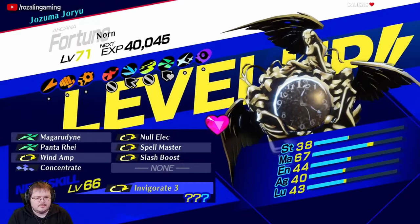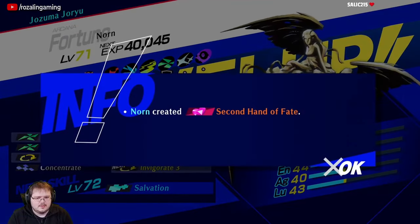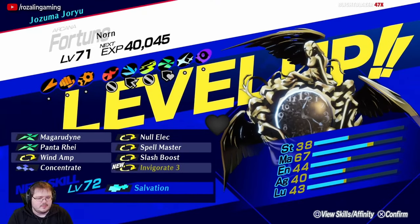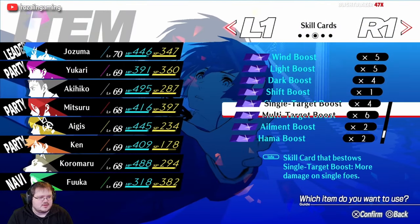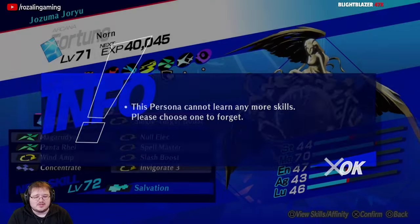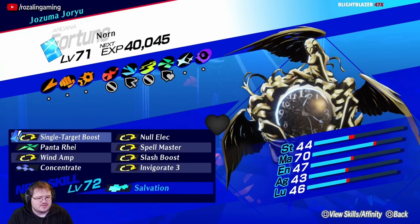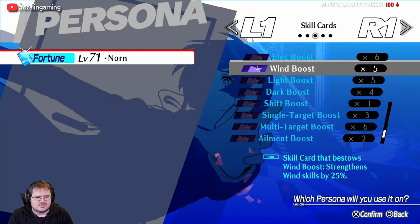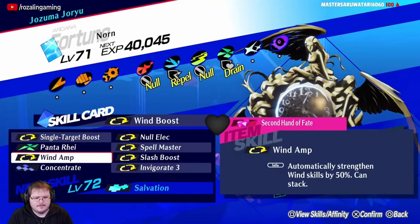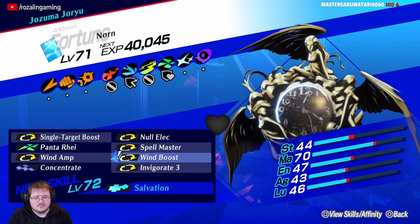We'll keep Invigorate III. At this point we can go get the other two abilities through Skill Cards — Single Target Boost and Wind Boost or Wind Amp. It is possible to get them through Fusion as well and you do have enough slots to pass them down, but it's easy to get them through Skill Cards since you can get them in abundance going through Tartarus. And there we go — the build is now complete. You have a Norn that can function all the way up until the very end of the game, if you so choose.